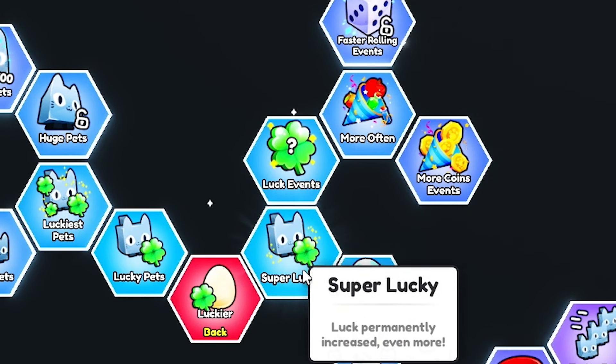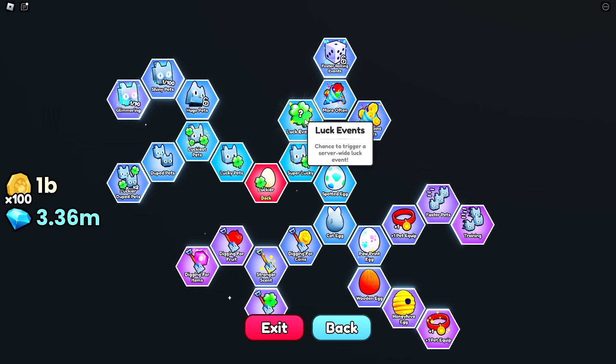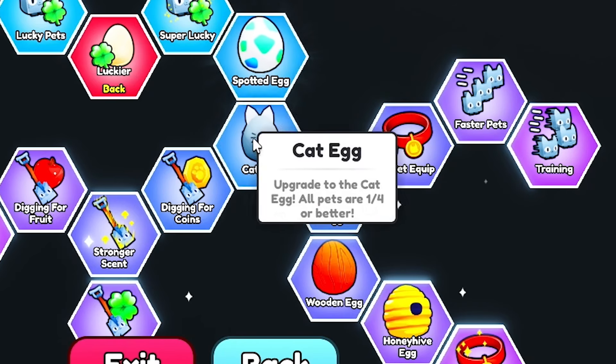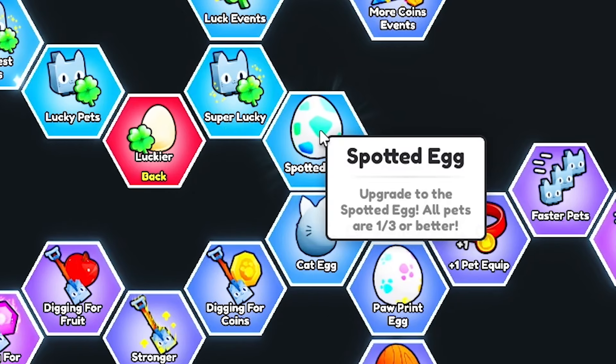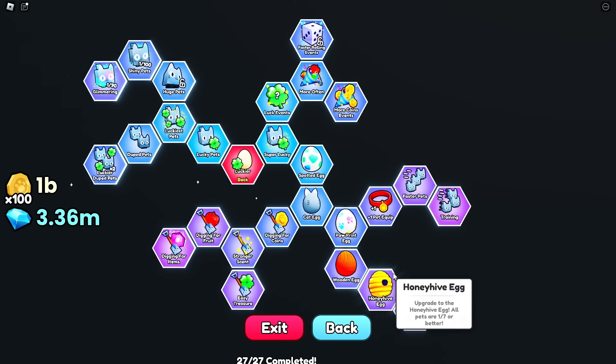Then there's the super lucky section on the right side, which permanently increases your luck even more. Then you've got luck events, which give you a chance to trigger a server-wide luck event — great for someone with multiple accounts in one server. And then you have all these eggs, which a lot of people might think aren't that important, but they definitely are. The better the egg you get, the better your chances of getting a rarer pet. Each egg upgrades and improves the rarity odds, and once you get to the honey hive egg, you'll have the maximum luck for that egg.